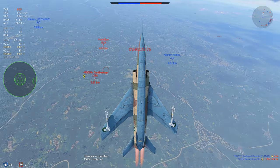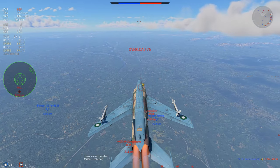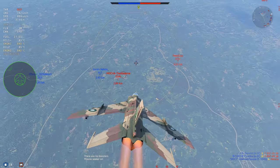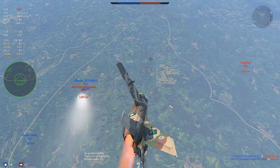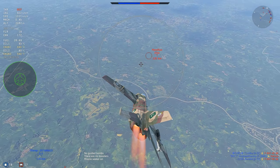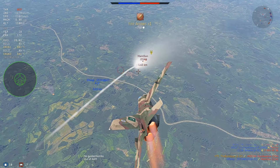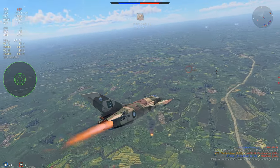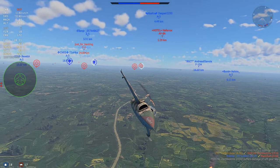We go up and at this point I'm basically on an energy trap because there's not much they are going to do. I got my Magics warmed up and this J-35A is not going to be dodging it. I switch my targets to him because he's on my friendly — he's more of a threat. At least that was the plan: a friendly A-5C also shot a missile at him, the J-35 goes down and that's going to be no kill for us.